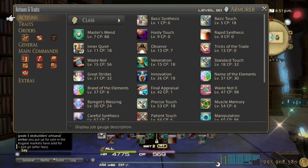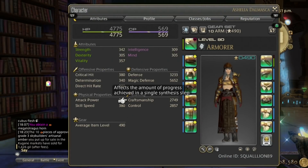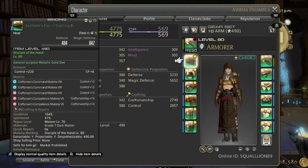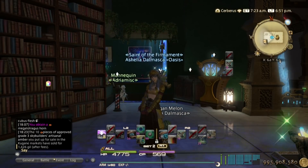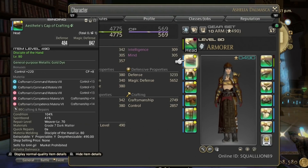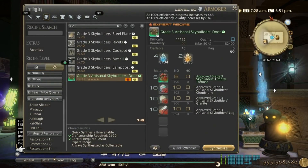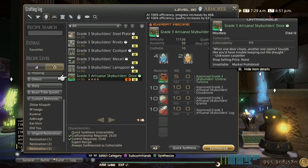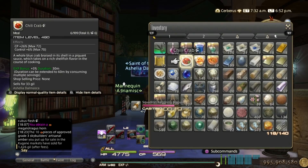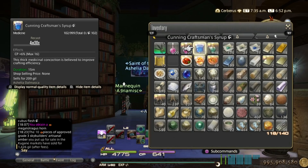I'm gonna also do a couple with the expensive melts to show it. So, 2729 craftsmanship — control doesn't matter too much, the more the better — and CP, the more the better as well. But I'm not doing the one CP on those three pieces of gear like the chest, headpiece, and gloves, so I have more craftsmanship on it. In case you don't want to use specialist, you can replace one of the control melts on the tool and add grade 7 craftsmanship instead. I'm using food: chili crab HQ, and cunning craftsman serum.